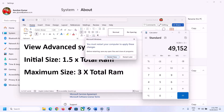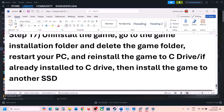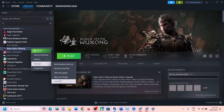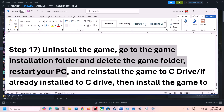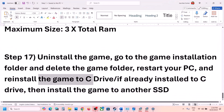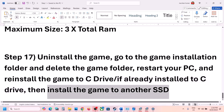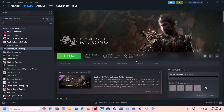Restart your computer after setting the virtual memory. The final step is to uninstall and reinstall the game if nothing else has worked. Right-click the game in Steam, select Manage, then Uninstall. After uninstalling, go to the game installation folder and delete the game folder. Restart your computer, then reinstall the game to the C drive. If the game is already on C drive, try installing to another SSD. One of the steps in this video should help get your game running.